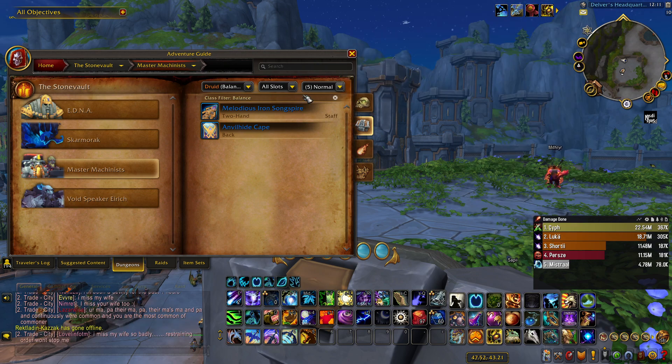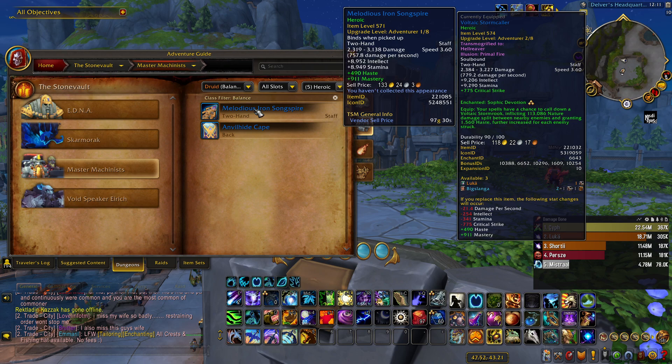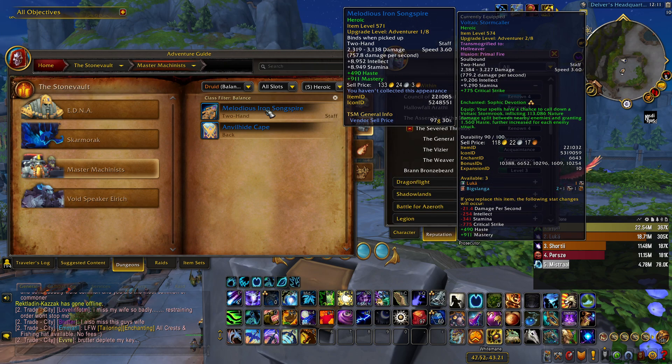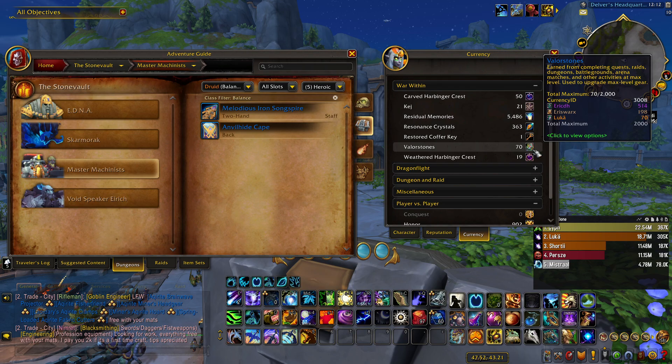After you get 551 item level, you queue for heroic dungeons, which drop you a base item level of 571. After you get these 571 items, you can also just do mythic dungeons in a week, but you can also prepare for them. You can max out and upgrade your gear by using harbinger crests and valorous stones that you get from doing heroic dungeons, and you can also farm them up in heroic dungeons to prepare for when mythic zeros comes out and get some mythic zero gear ready for the raid.